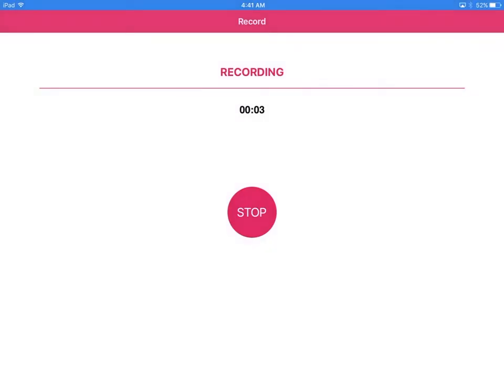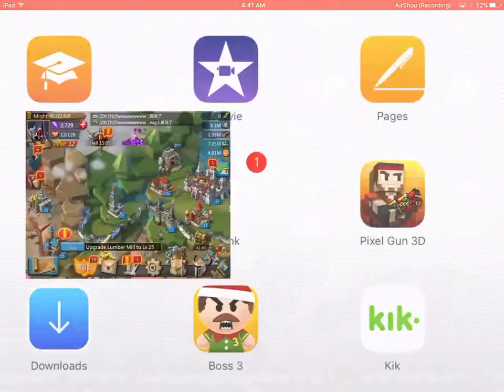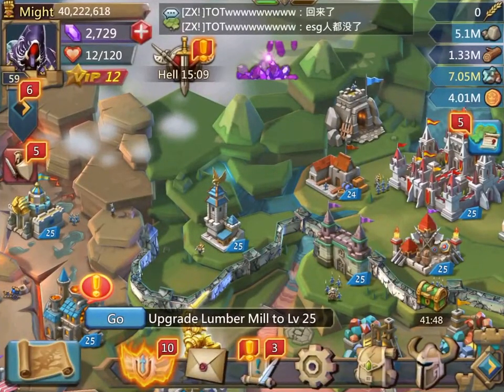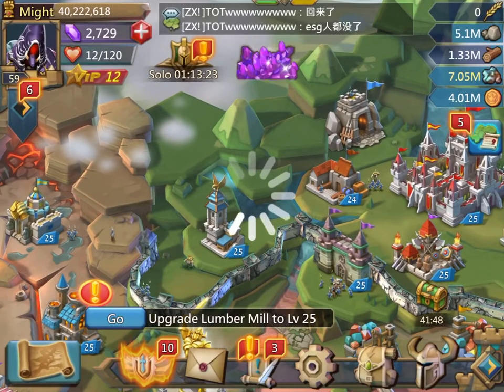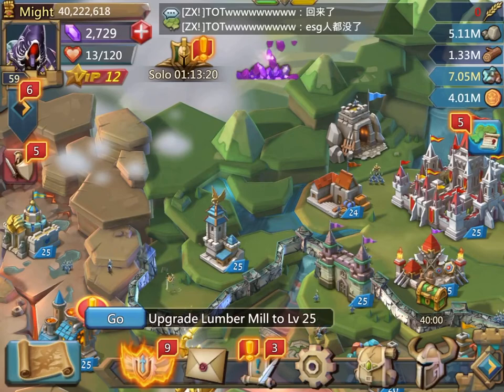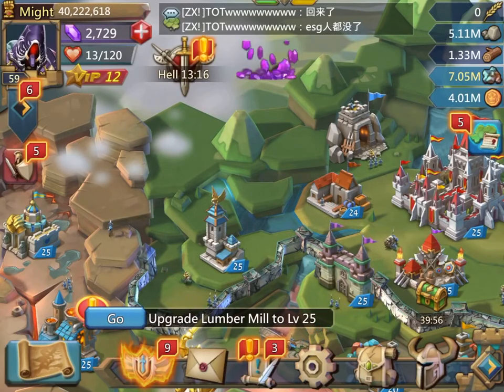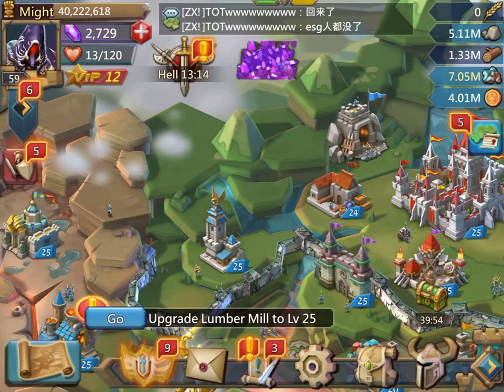What's up guys, RichardTaggit here. Today I'm going to show you one of the best heroes to get for on and off spenders. On and off spenders are like someone looking to spend something like $5 and then like $20, and that would just be it.